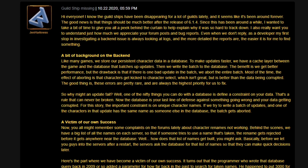'Most of the time the effect of aborting is that characters get kicked to character select, which isn't great but it's better than the data being corrupted. The good news is these errors are pretty rare and are always the highest priority for us to fix. So why might an update fail? Well, one of the nifty things you can do with the database is define a constraint on your data — that's a rule that can never be broken. The database is your last line of defense against something going wrong and your data getting corrupted.'